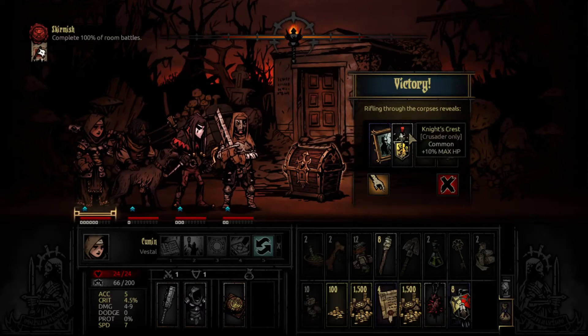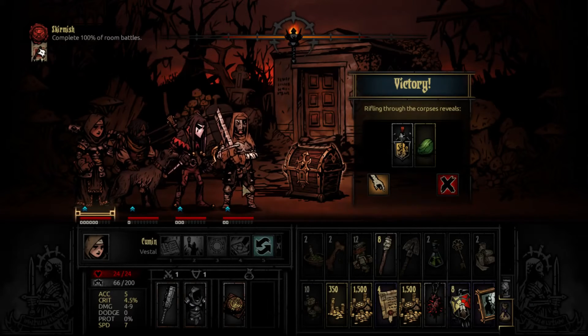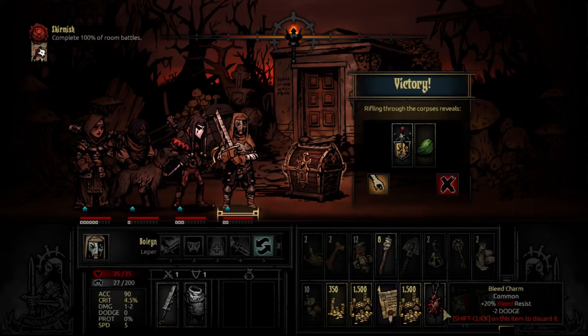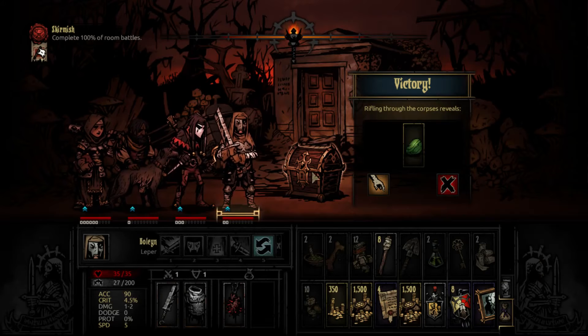I'll get a chance of a heal and we'll just try and top everyone off — not too much at this level. We're pretty much out of room, though — that's the only bad sign. I'm going to put this on him just so we can have the extra space. He has zero dodge, so it doesn't really matter.